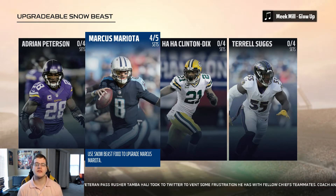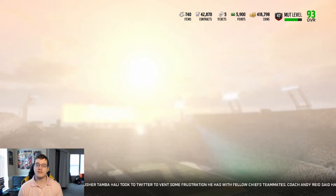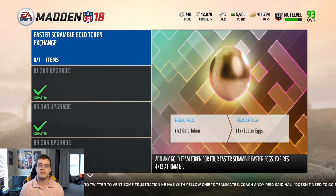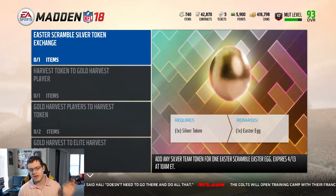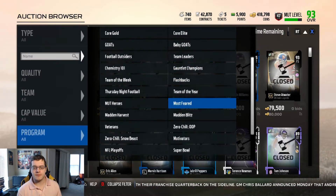There's also a new set added in the Easter scramble — a gold token exchange where you trade in a gold token and get four Easter eggs. And in the Madden Harvest set, there's now a sixth set where you trade in a silver token and get yourself an Easter egg.